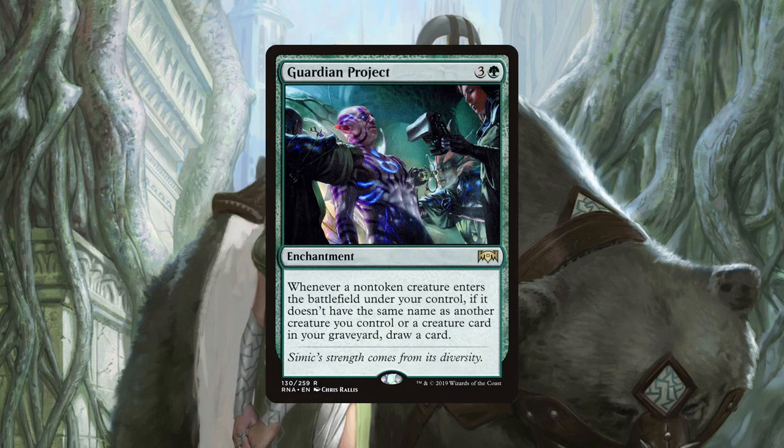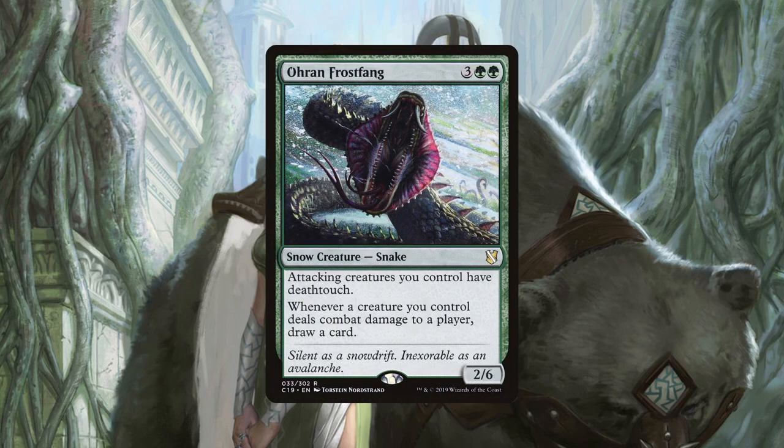Guardian Project is an enchantment that allows us to draw a card every time one of our non-token creatures enters the battlefield. This is similar to Beast Whisperer in raw draw power, and while not a creature itself, being an enchantment means it is less prone to removal and can refill our hands should a board wipe occur. Ohran Frostfang is a five mana creature that gives attacking creatures we control deathtouch and draws us a card for each creature that deals combat damage. While we are limited to drawing cards on our turn, the large amount of cards it can draw us — especially in the early game if one player doesn't have any creatures to block us — warrants its inclusion.